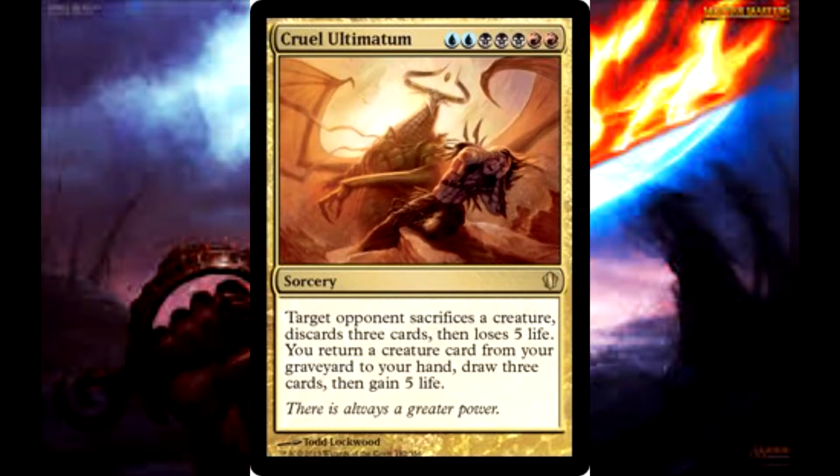Target an opponent and they sacrifice a creature, discard three cards, and lose five life. But wait, there's more — after your opponent does that, you do the opposite. That's right: you bring a creature back from the graveyard, draw three cards, and gain five life. This card is nuts.